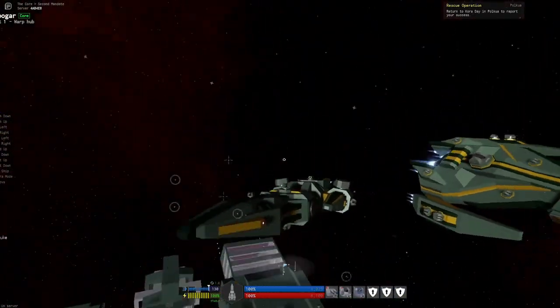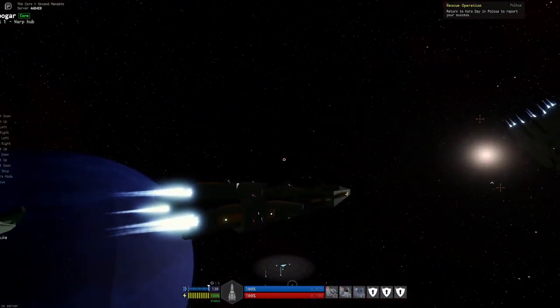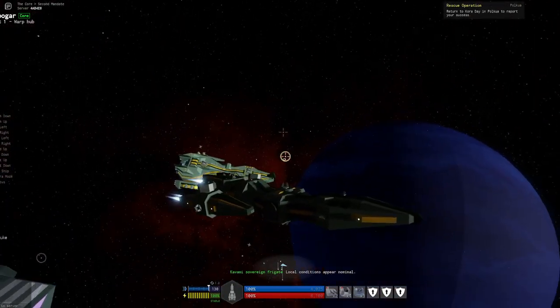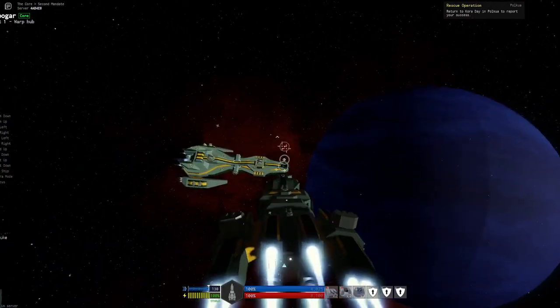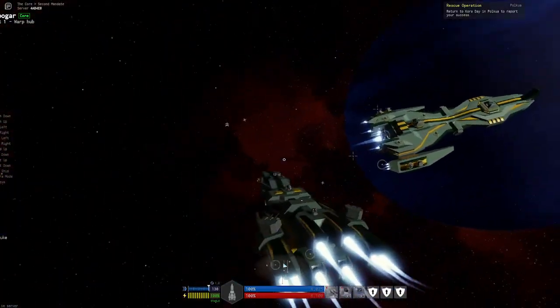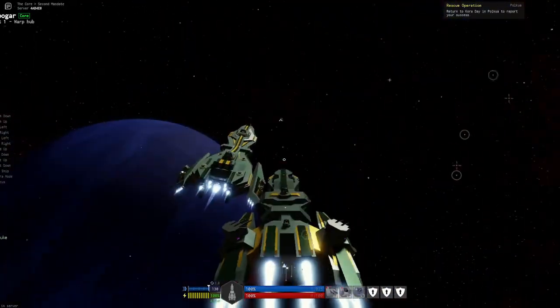It'll probably be two to three times the material required to make a destroyer. Most destroyers average about 17 to 20 vexium, except for Yukons which are about 25. If we're either doubling or tripling that, you're looking at maybe 40 to 60 vexium — it's possible it might even go to 100 just to make one of these things. And then we'd also be getting large turrets.